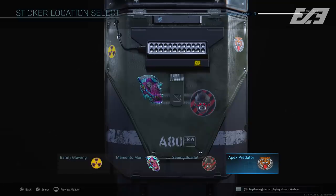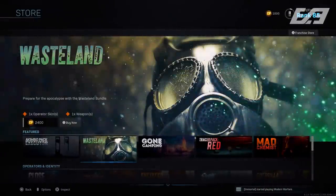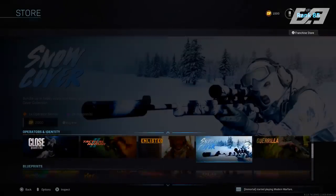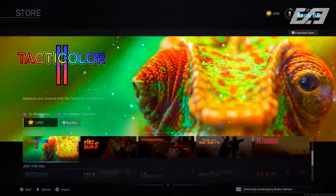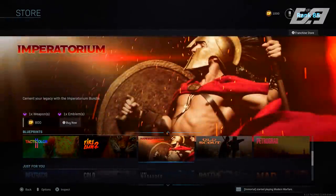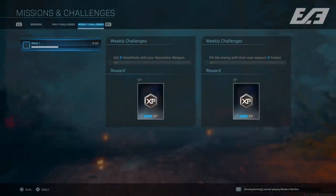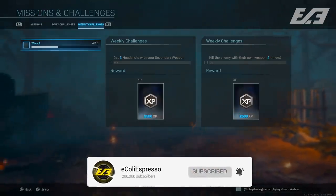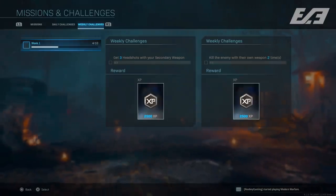The store layout within Modern Warfare was completely redesigned. Previously all options were horizontal, but now it's both horizontal and vertical, showcasing more of the weapon pack previews. Weekly challenges have also been added in game — a fantastic addition for grinders who want that extra XP and extra rewards.